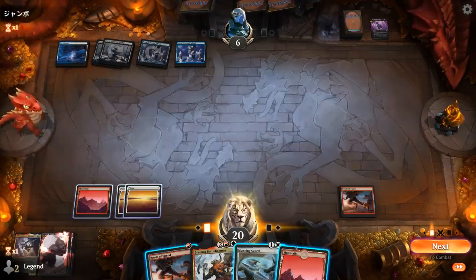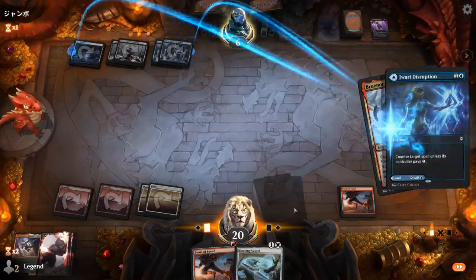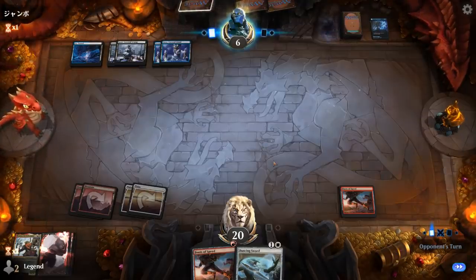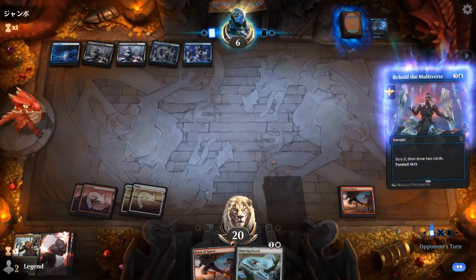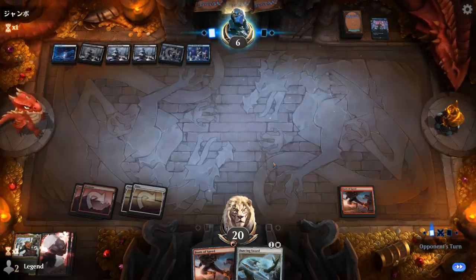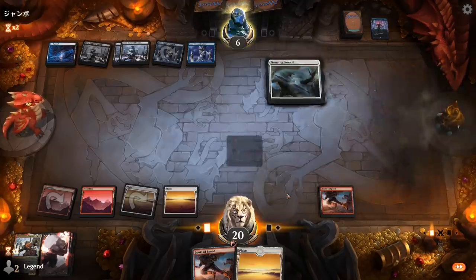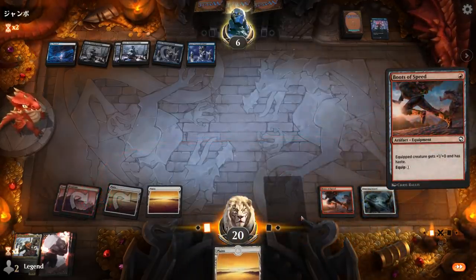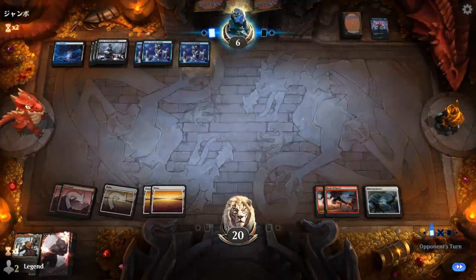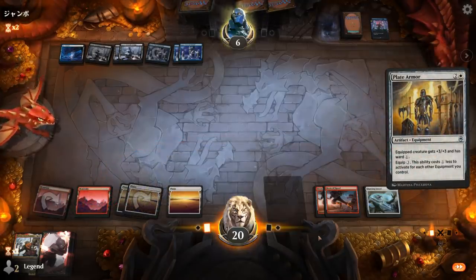They're not going to counter a Dancing Sword. Ensure a Disruption instead — that one's even more painful because they might still have a counter spell in exile. It was a Behold the Multiverse instead. Well, we just need to draw some creatures. Any creature we draw is going to be an immediate threat, especially now with a Plate Armor that we can equip for free.